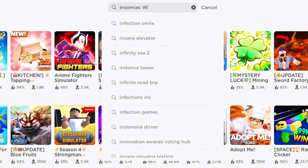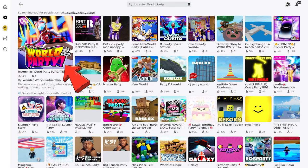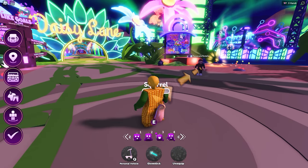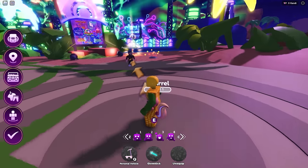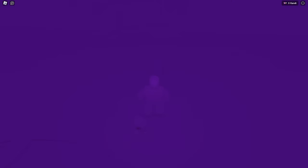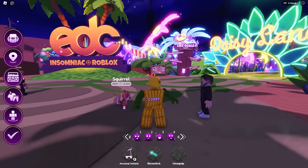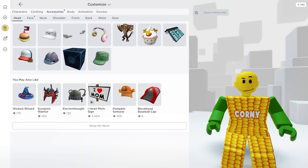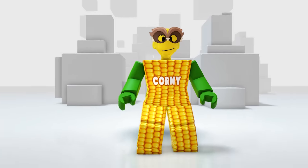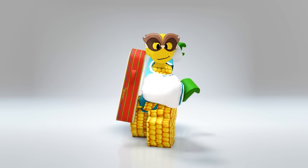For our next item, go ahead and join the game called Insomniac World Party. In this game, all you need to do is talk to that NPC. Once you talk to him, he will give you the badge and show you the games you can play. By this time you already have the free item — let's see how it looks in our avatar. In your accessories then the face category — here it is. This is nice. I feel like I'm not a corn anymore. Here's how they look if we wear them together — so cool.